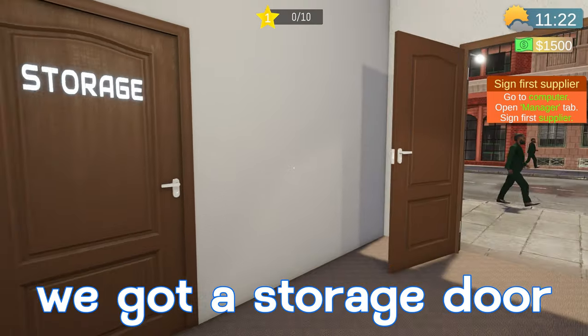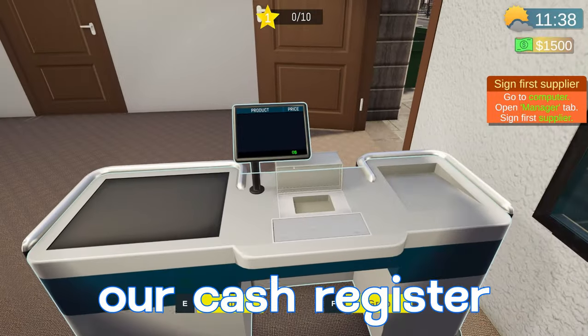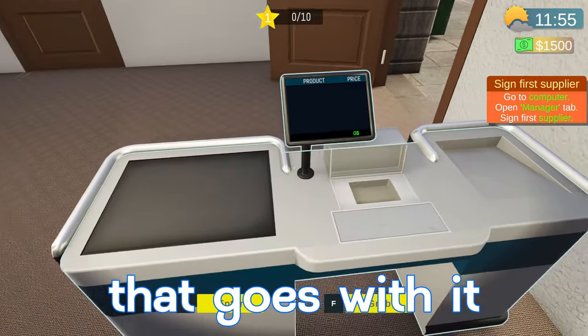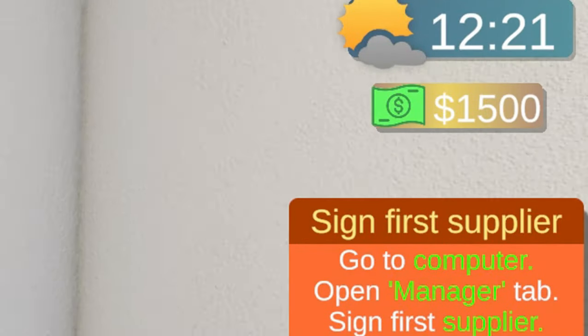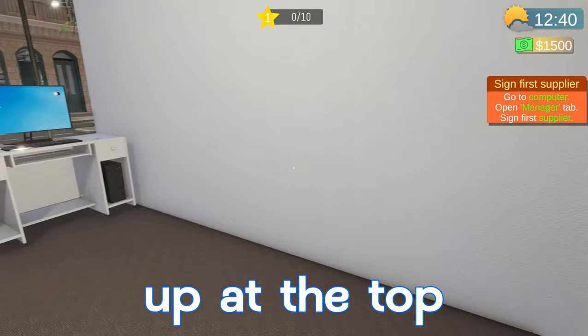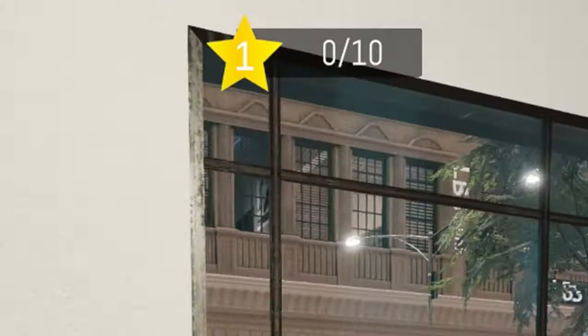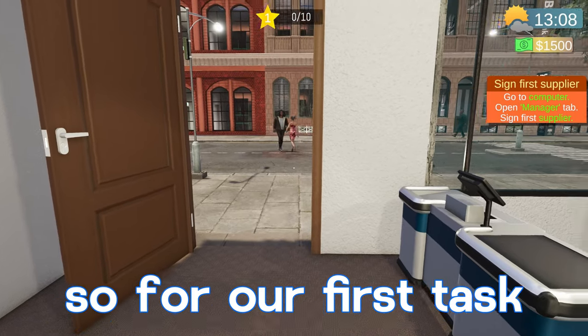On the right side we got a storage door, and then we have our computer over here on a desk, and then we have our cash register and the whole setup that goes with it. In the top right-hand corner we got our time, currently going up. Underneath that we have our money, and underneath that we have our first task. Up at the top in the middle of the screen we're currently level one, zero out of ten XP.